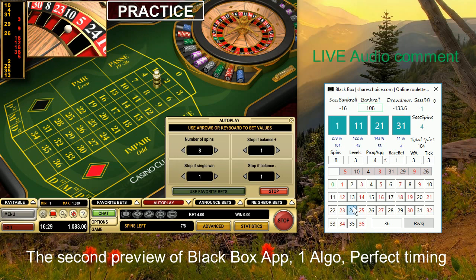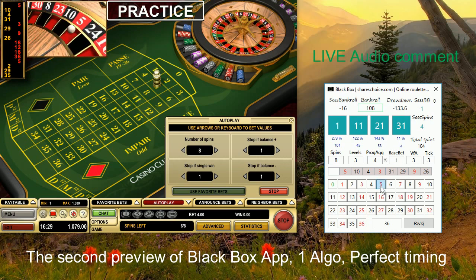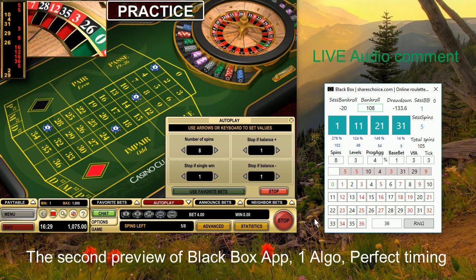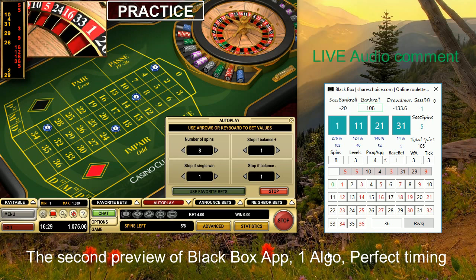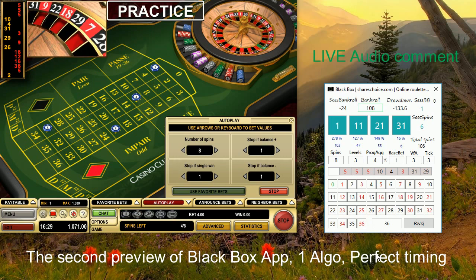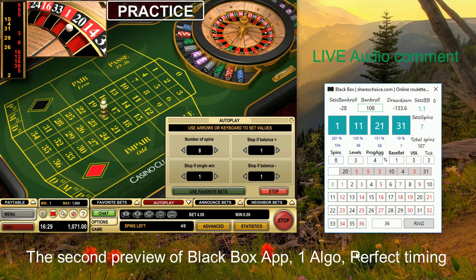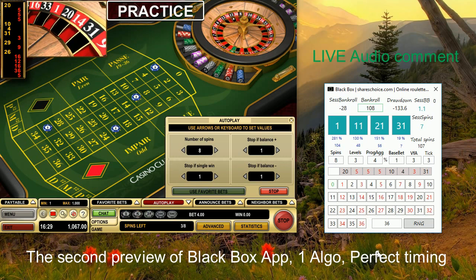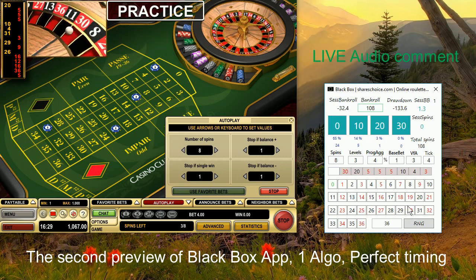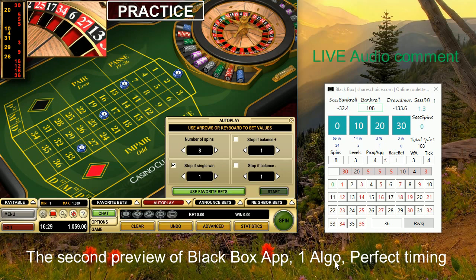We are playing the first level with this algorithm and fixed pattern. It looks like number 5 is quite famous in the last spins — it appeared three or four times, quite nice. Of course, if you see one number hitting so often, it's eating our chances to hit. We were not successful in the first level. We receive a new prediction to play a fixed pattern ending in zero — let's give it a try.